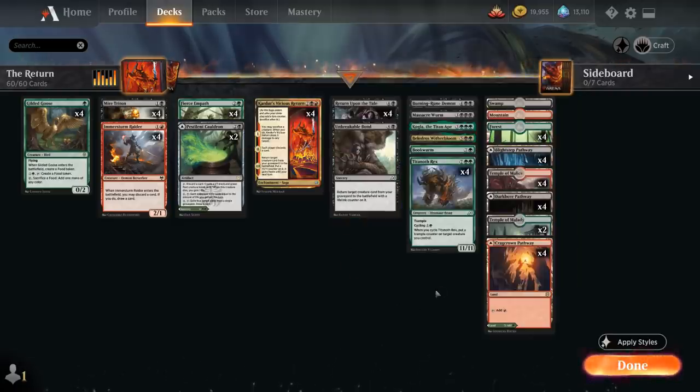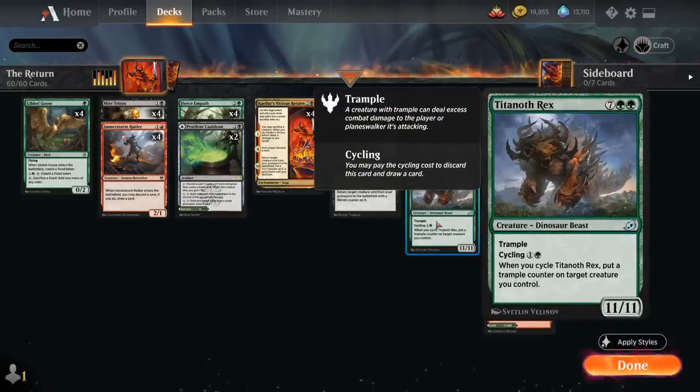Lifelink is especially nice on an 11/11 Trampling Titanoth Rex, which we can also cycle for one generic and a green, putting a trample counter on a creature we control — an easy way of discarding our Titanoth Rex if we don't have a Kardur's Vicious Return to discard it instead.